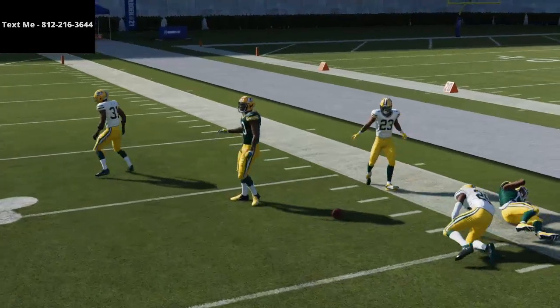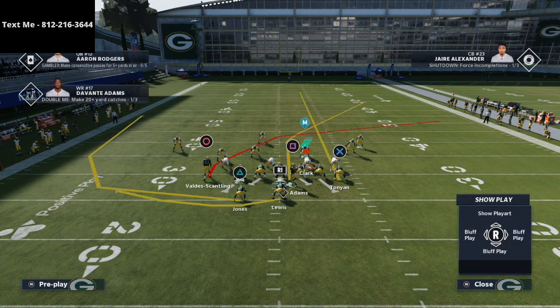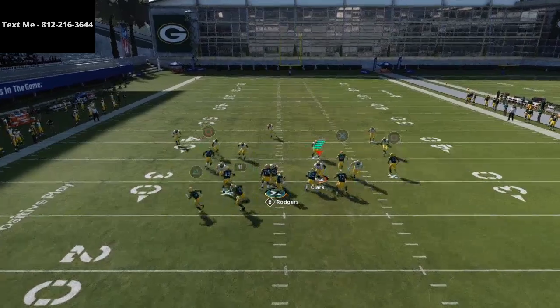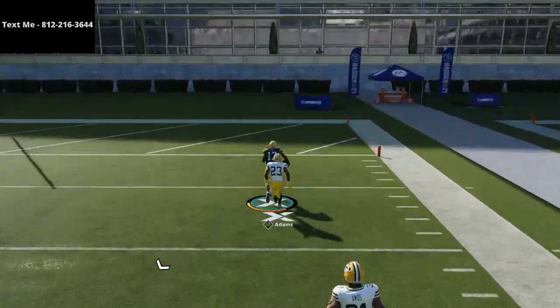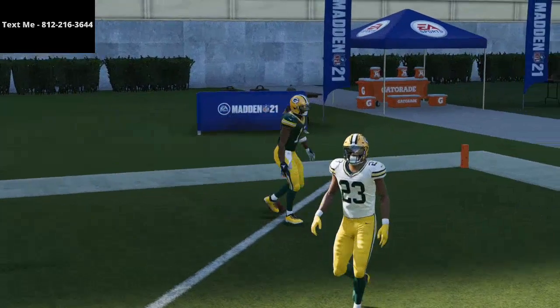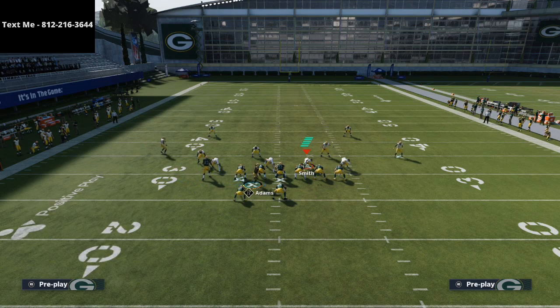One thing you want to master with this is make sure that when you're running this play you're clicking onto the receiver. I personally like to use an Aaron Rodgers type of quarterback, but you don't have to. As you see right here, we're going to absolutely torch Cover 2 for a one-play touchdown. Anyway, that's how to beat Cover 2 from the West Coast playbook. What's really cool about it too is if they go Cover 3, this will actually do just fine against Cover 3 as well.